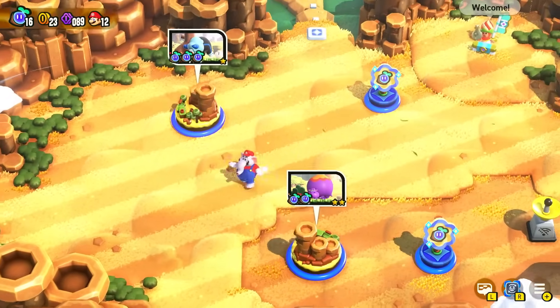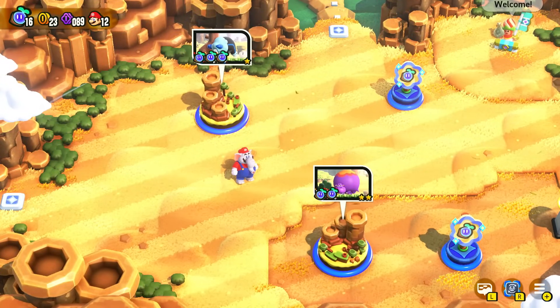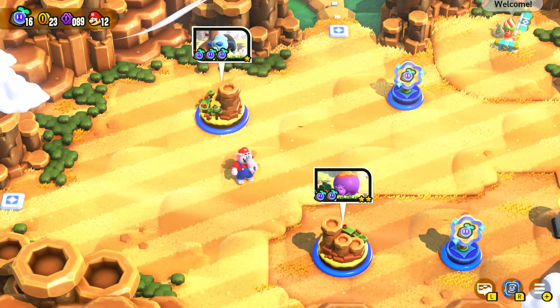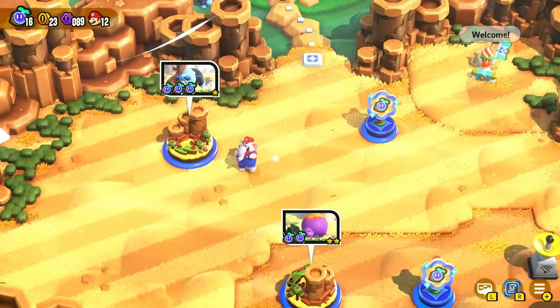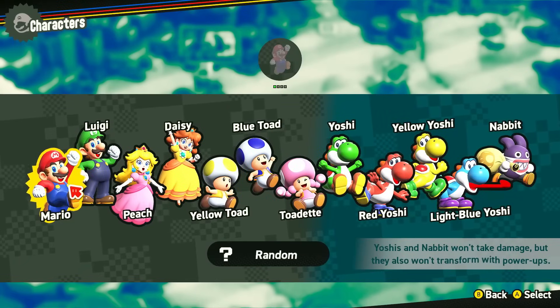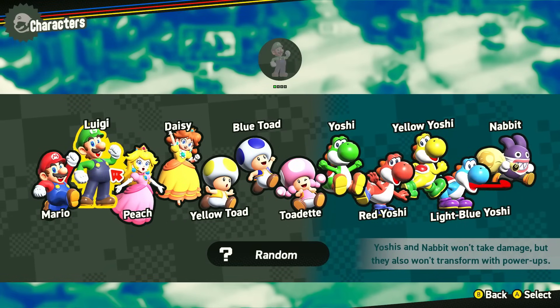Hello ZebraHerd! Welcome back to Super Mario Bros. Wonder! In the last episode we began our adventure with Mario throughout this wondrous world and completed most of Pipe Rock Plateau. But there's still more to do, and I figured what's best to do it with than another character. There are plenty of characters to play — we played as Mario last episode, so next up we gotta play his brother Luigi.